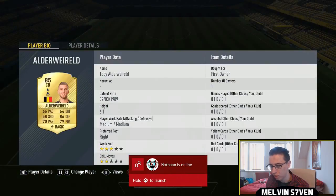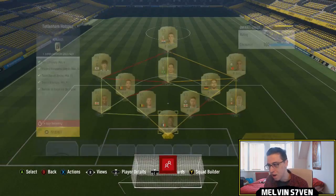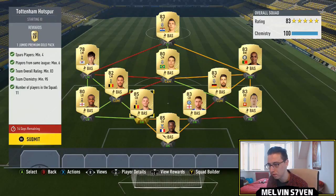You could do this a lot cheaper of course — you don't want to be using Aldevald or Mandanda — but personally for me, because they're in my club, it was easier. I didn't want to use too many high-rated Spurs players, so I've done it this way.